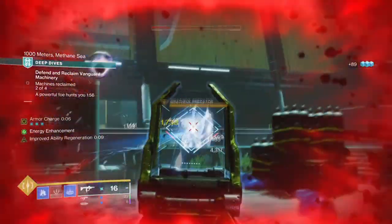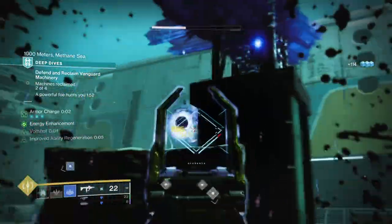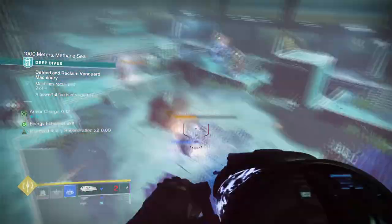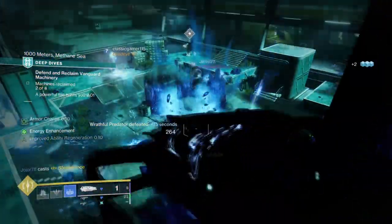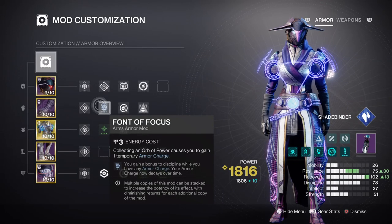For the mods and stats section, both Discipline and Recovery play a big part within the build, as both stats easily support each other and the rest of the build as you play. At tier 7 for Discipline, you'll be able to produce Glacial Grenades at a moderate rate with Font of Focus added on, so you can easily reach that tier 10 stat. With Whisper of Shards available, that will also top up ability regen as you play.